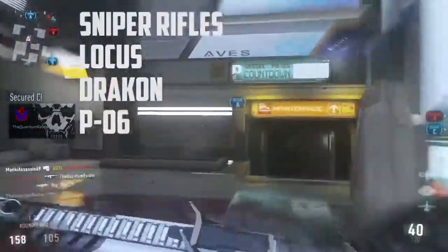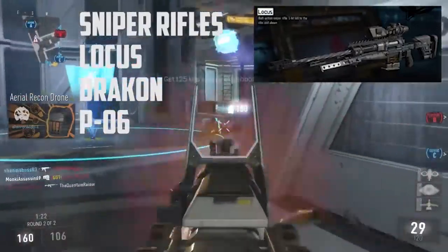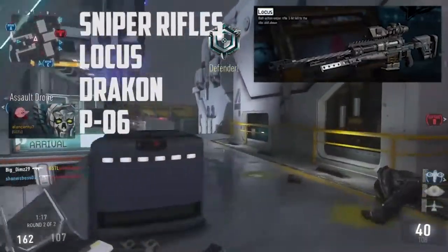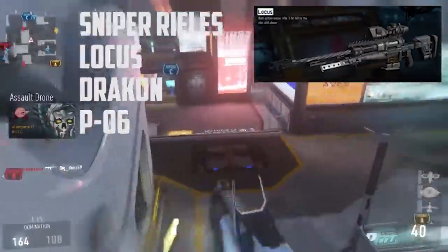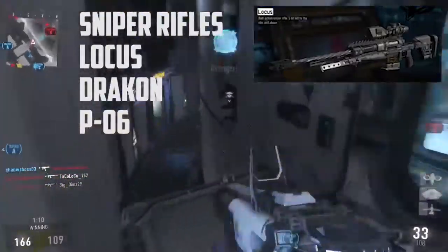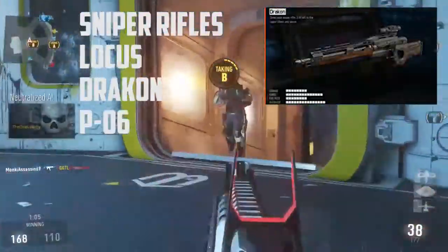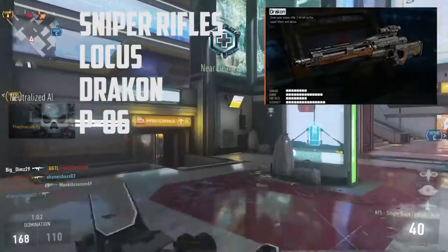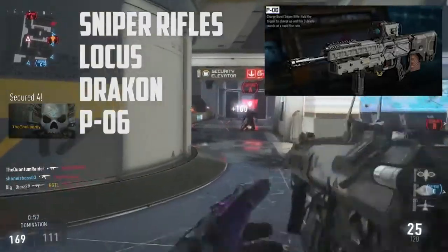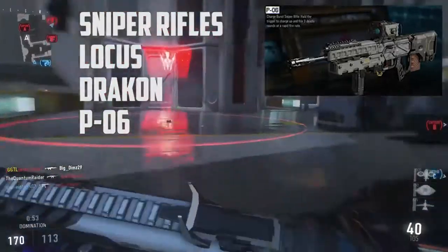Moving on to the snipers — the Locus is a bolt-action one-hit-kill sniper rifle. It's a one-hit kill from the ribs and above. The other sniper, the SVG, is a one-hit kill from the upper chest and above, which is probably just below the neck and above, making it a two-shot kill otherwise.